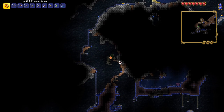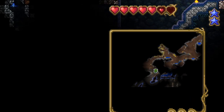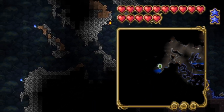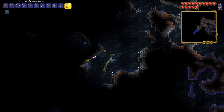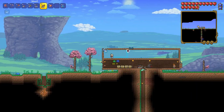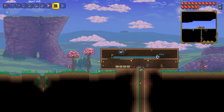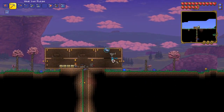I also found the mushroom biome and a ton of heart crystals. At home I crafted some better gear and built wooden boxes for more NPCs to move in. Listen, I'd build something prettier, but I'm no master builder, okay? This will have to suffice for now.